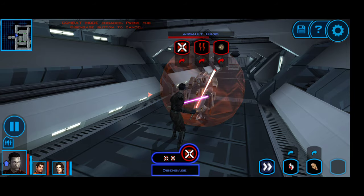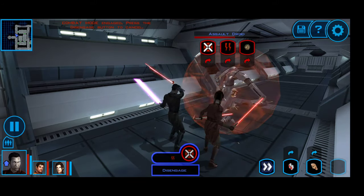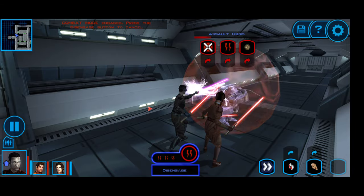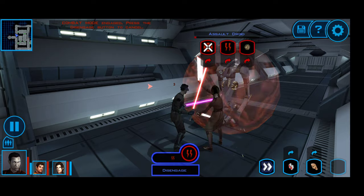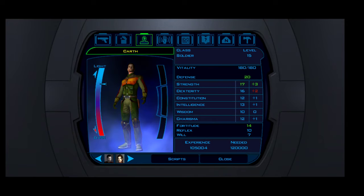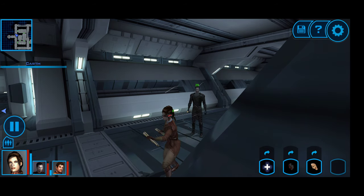The droid is something I'm going to have to defeat as well. Activating the experimental droid was a bad idea, but it gives us a reason to level up Bastila and Karth. Let's level them up and heal the rest of the party so we're starting off in relatively good shape.